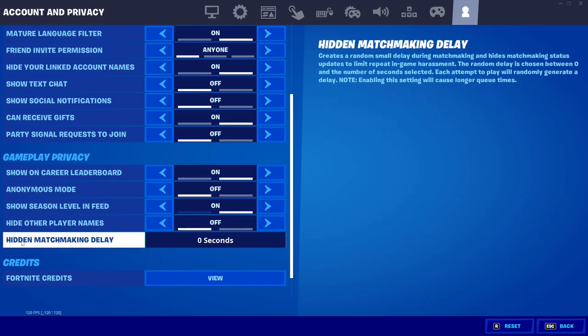When you hover over hidden matchmaking delay, it says: creates a random small delay during matchmaking and hides matchmaking status updates to limit repeat game harassment — the random delay is chosen between zero and the number of seconds selected, and each attempt to play will randomly generate a delay. Basically, whatever number of seconds you choose, it will wait that long before finding a match. We're going to make sure this is set to zero seconds, because if you don't set it to zero you probably won't be able to get into bot lobbies.